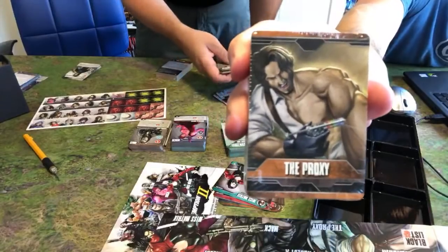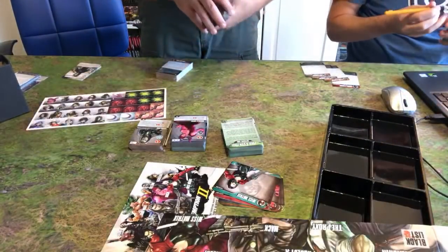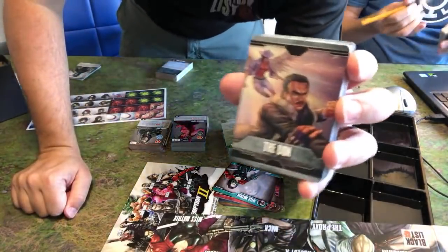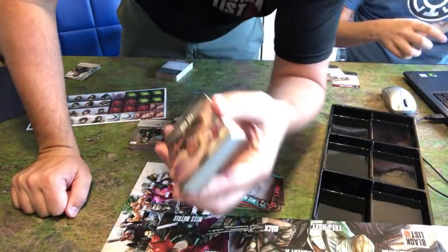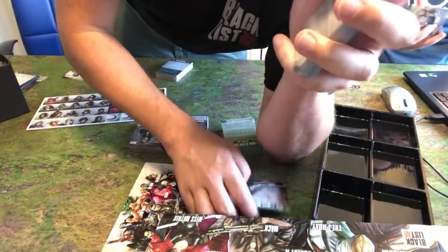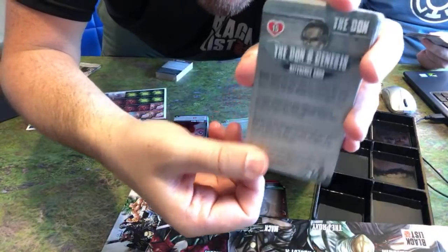I like the Don a lot. I'll open that up. So the Don — he uses the Genesis figure quite heavily in his deck. The idea here is he's kind of learned from his mistakes of manipulating Genesis and now he's trying to work with her. But it comes with a cost. Here's his reference card about how he can use Genesis — and she's in his deck right there. She's an ally; whenever she suffers damage she'll go away, but he can bring her back.